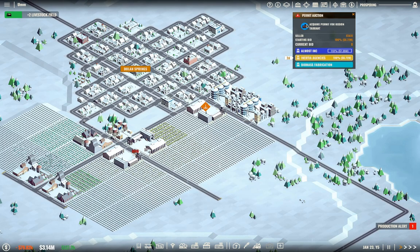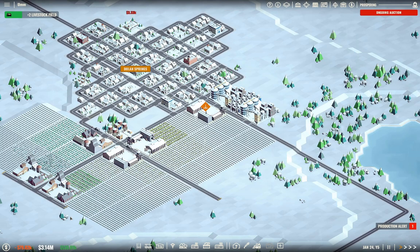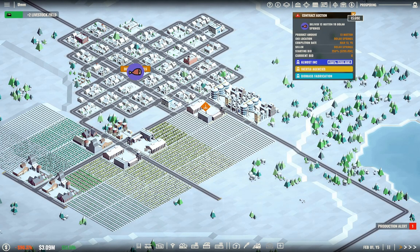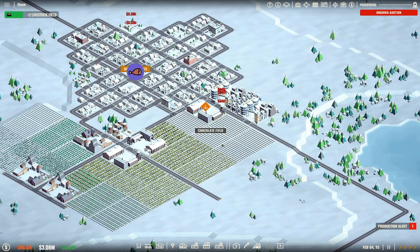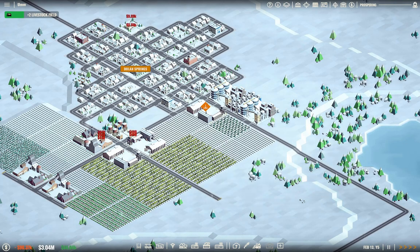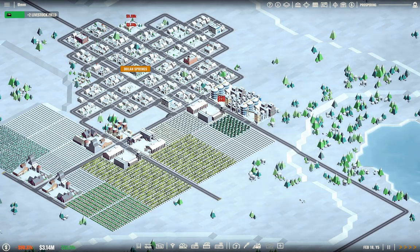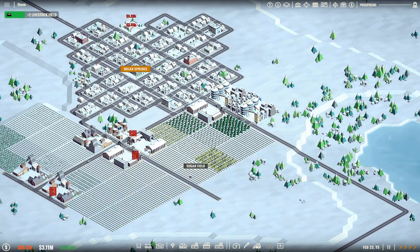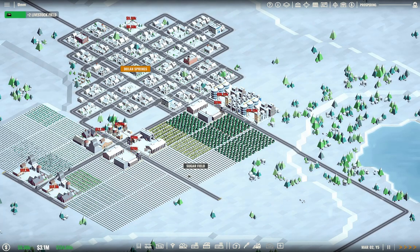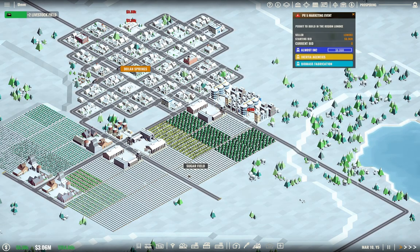We can't afford that permit either. Let's tick this along faster. Somebody else took that permit. I really wish these auctions would just ignore and return the game speed to where you were at. It does go back after the auctions expire but it's still quite annoying. I know why they're doing it — it's clearly intentional so you don't miss these things.